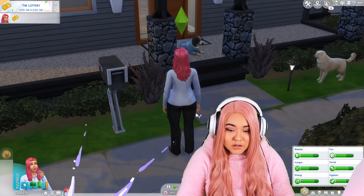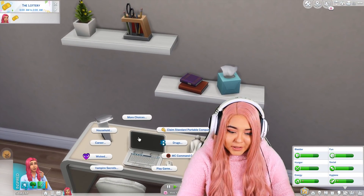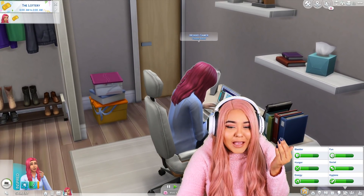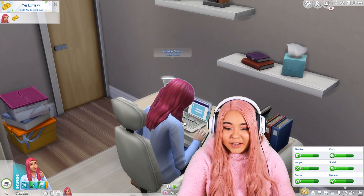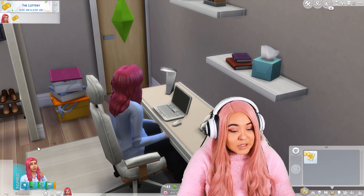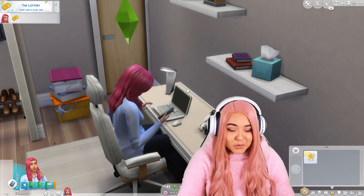Let's look at this mod a little bit closer. Here we are with my sim. What we're going to do first is come over to this computer. We are actually going to apply for a loan because we need a strip club. We're going to start a business and for that we need a loan. Loan was approved! So next, now that we're stinking rich, we're going to go to the phone and click on the household tab and go to buy a strip club.